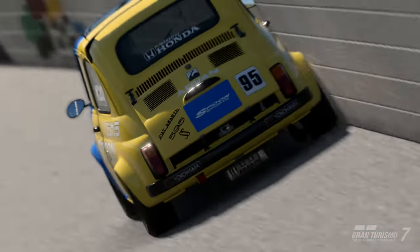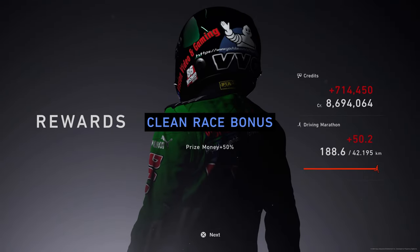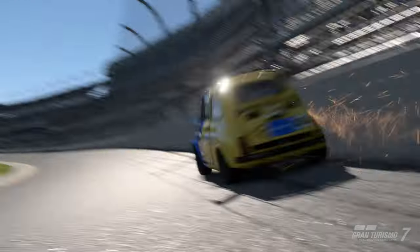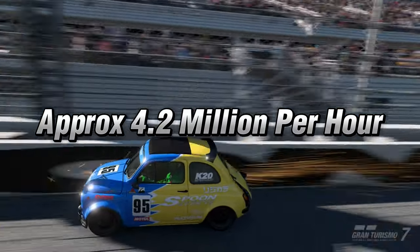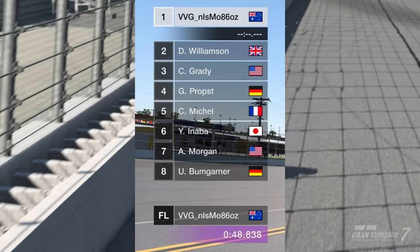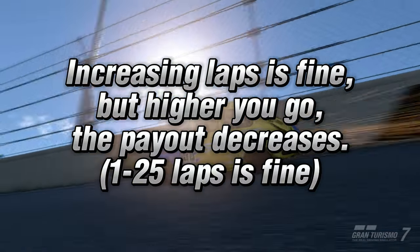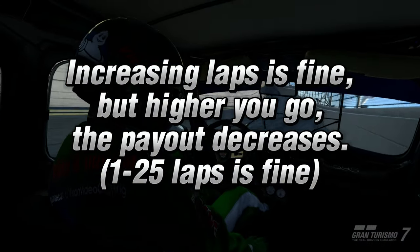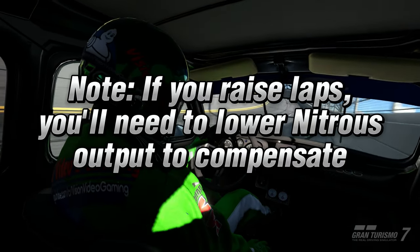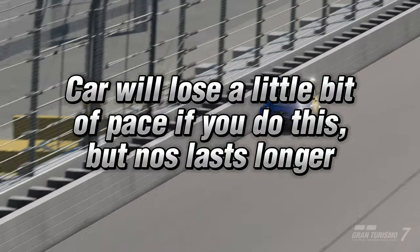Now unpause the game and the car will drive itself. I completed the race in around 10 minutes and received roughly 700k per race with the clean race bonus, so it's possible to make around 4.2 million per hour with this method. The tune can achieve consistent 48-second laps when everything is set correctly. You can also increase the amount of laps if you like, but the higher you go, the money does decrease. Also note: if you increase the laps, you will need to lower the nitrous output to compensate so it can last the full race distance.